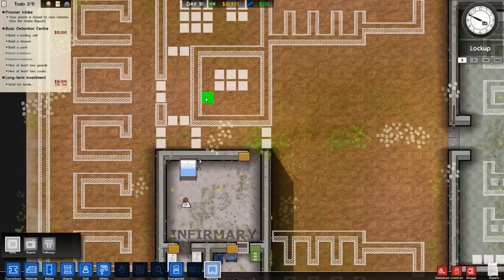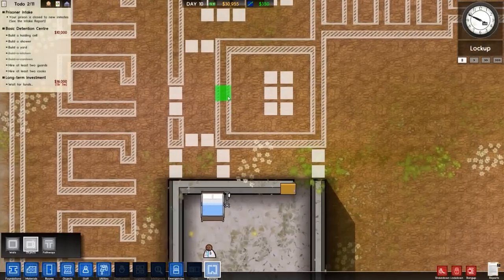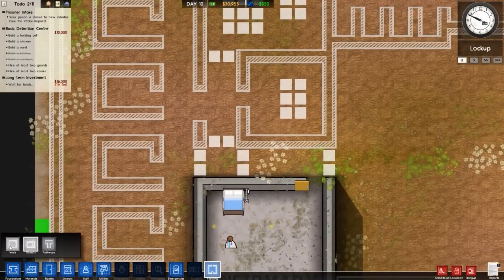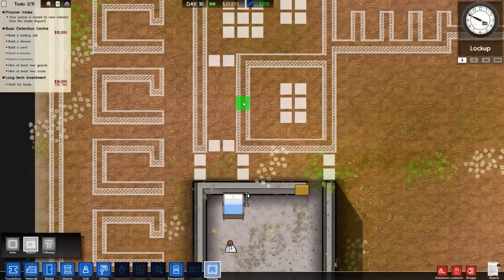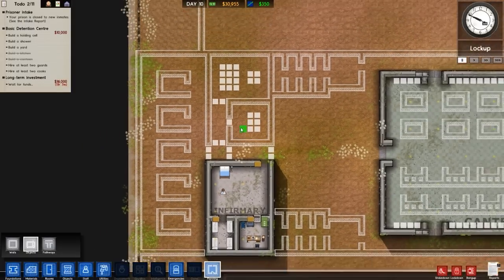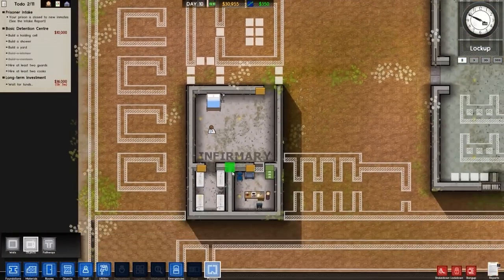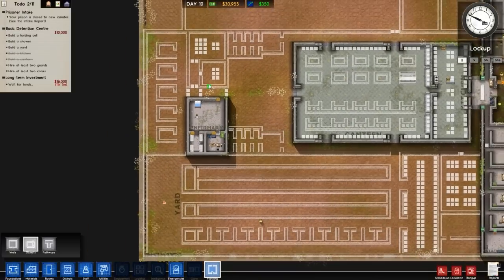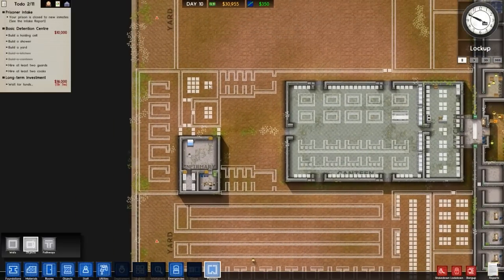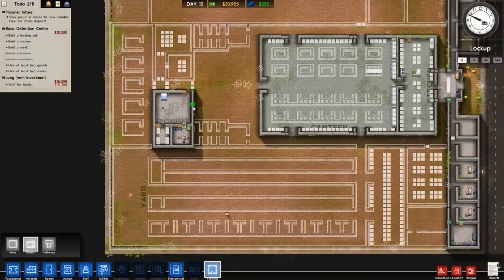I also want to change this area — it's our parole slash death row appeal area. What I want is for that section to be death row only, so all of that there will be death row only. The infirmary stays where it is. But that means we now have a problem — we don't have any area for parole.